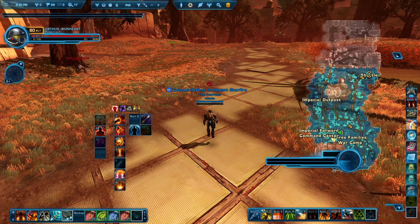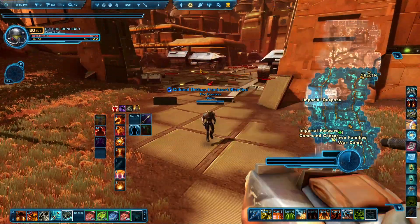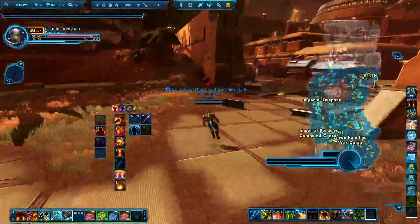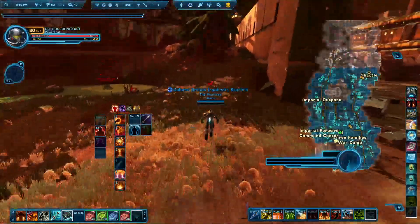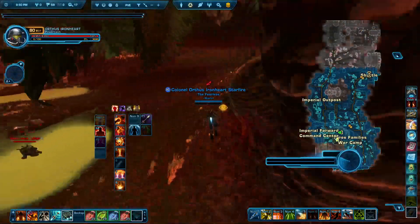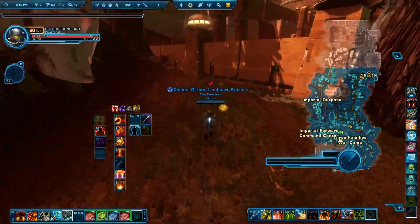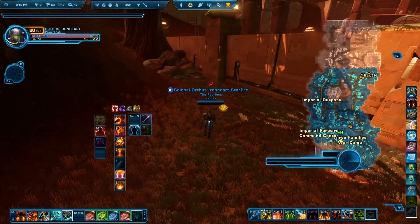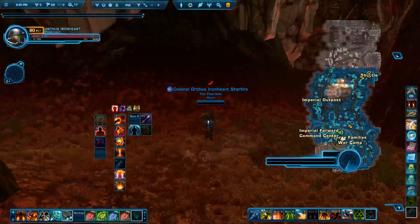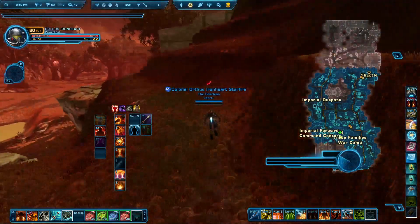You're going to want to take a left here and another left until you get down here to the Imperial base. When you get to the Imperial base, if you're facing it, go to your left and keep going to your left, right down this wall until you get to a place where you can go up. Take a left — you're looking for a path.